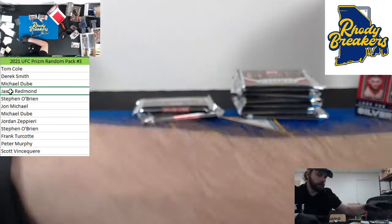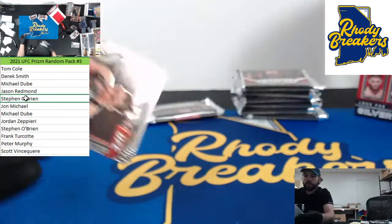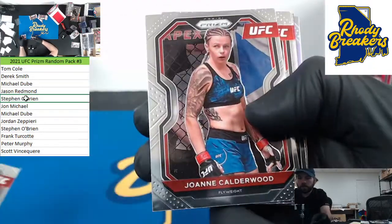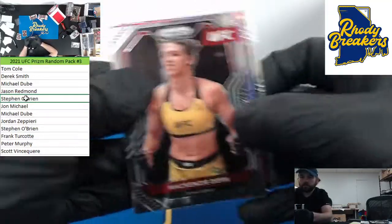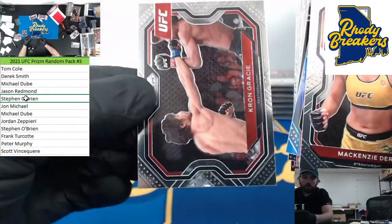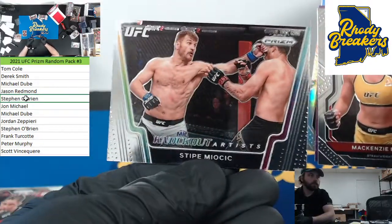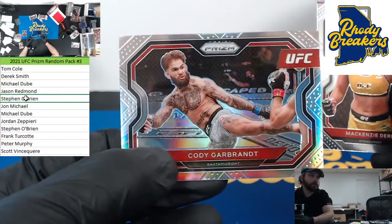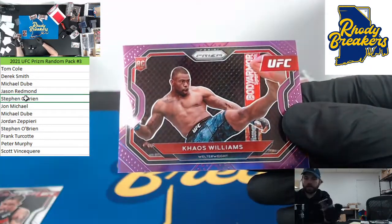Labeling all of these — putting them in boxes later tonight. Stevio, we like to call him Stevio Shimmer from our Prism EPL breaks — think he's on a business trip. Peter, we'll definitely talk rookie chase. Francis — purple and a silver. Insert, purple — horizontal rookie: Chaos Williams, number 79 out of 149.